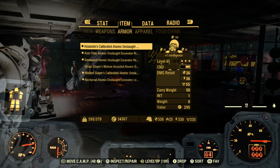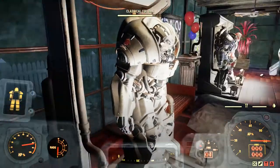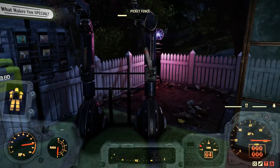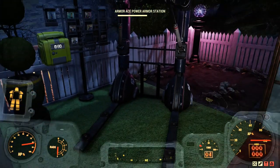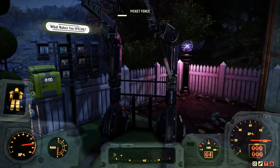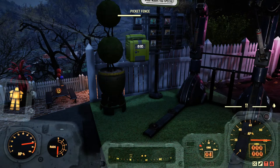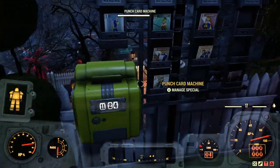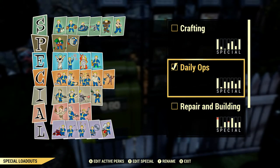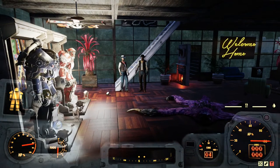I wouldn't say this is a glitch — this is more of an oversight from Bethesda to allow this. I think once you've crafted it and put it on your excavator, you can keep it. They're not going to come back and take it away. It's not something you duped or did that the game didn't allow. You went and bought the plan and crafted it — nothing about that sounds or feels illegit. They might actually just keep it — maybe it was intentional. But just as a precaution, if you did want one for your excavator, I would go ahead and craft it and keep it.